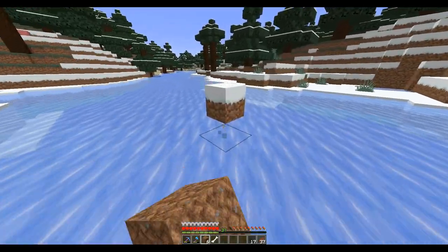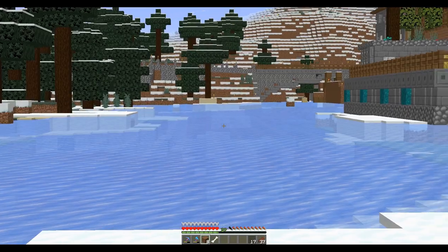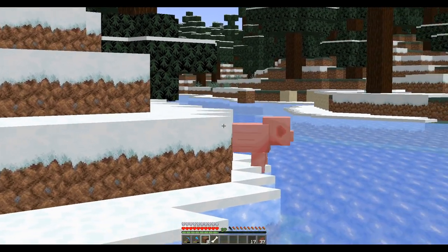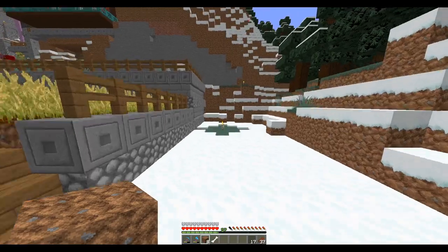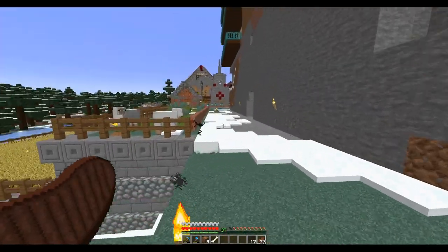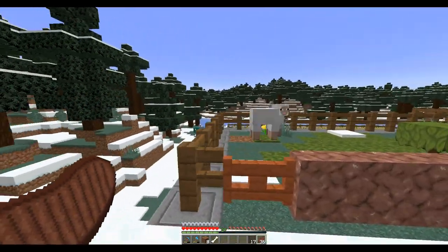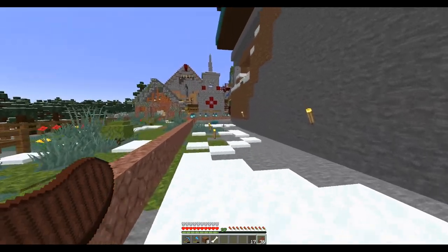Somebody was here when I was asleep. There aren't too many here but there's a few down there I need to get rid of. I'm going to make you a pen, pig - then you'll be safe. Get off the ice, it's too thin for you piggy. We still got the docks here to finish. And we've got disco sheep - breakdancing sheep! Look at that.